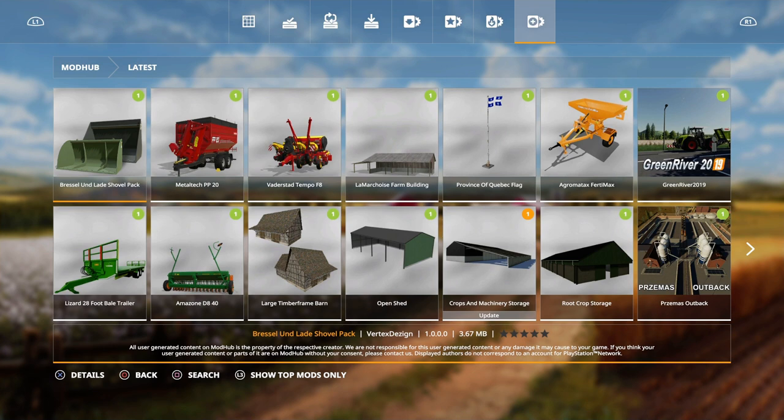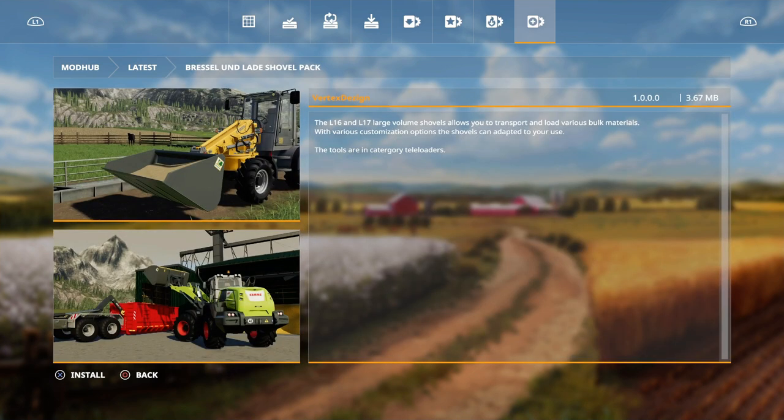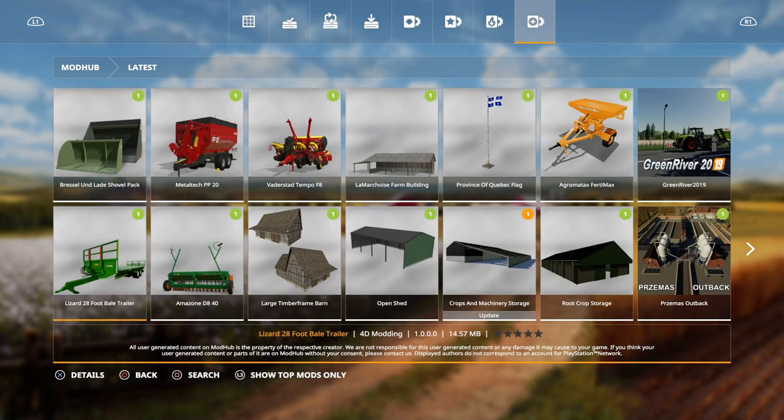We have the Brussel Unlaid Shovel Pack — I thought this was an update but no, it's new shovels by Vertex Design. The L16 and the L17 large volume shovels allow you to transport and load various bulk materials with various customization options. The shovels are adapted for use on telehandler loaders.